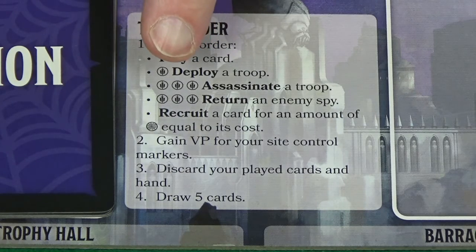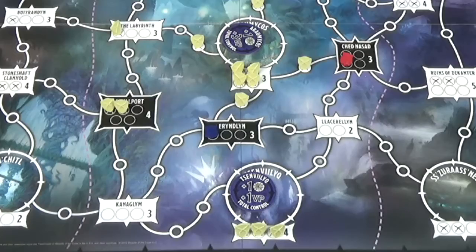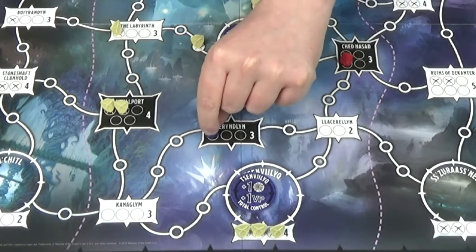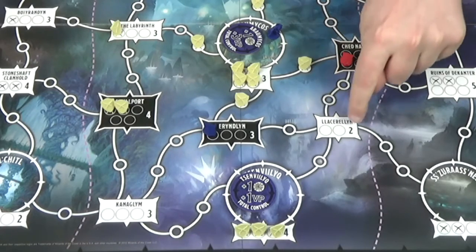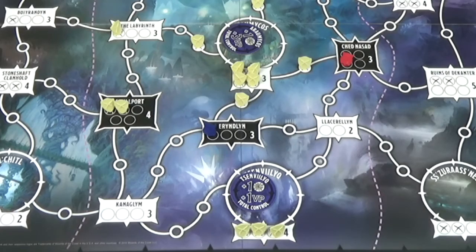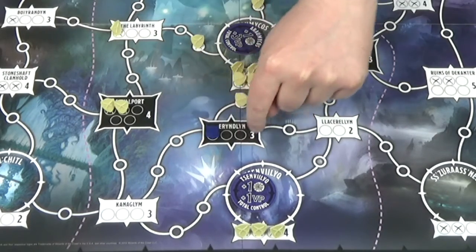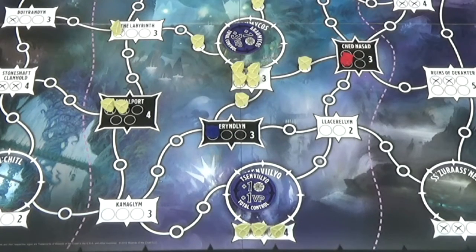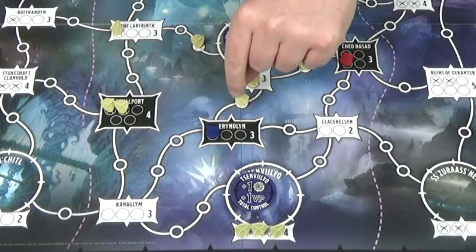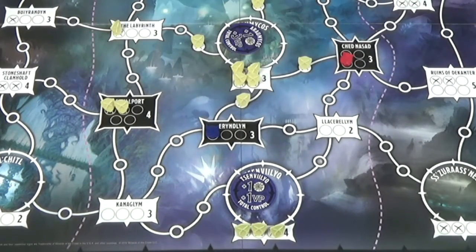You can spend one power from your resource pool to deploy a troop where you have a presence. You have presence on any site where you have either a troop or a spy. Spies can only go on sites; only troops can go on paths. So at the moment the only troop I have out gives me presence at that site, but also in all adjacent locations — to the white troop space and to the paths.